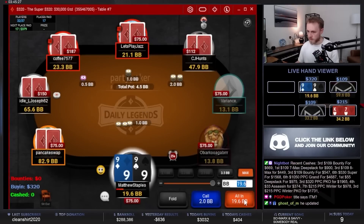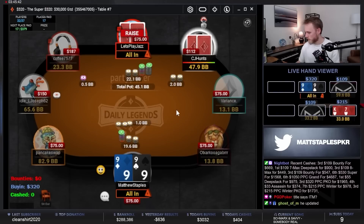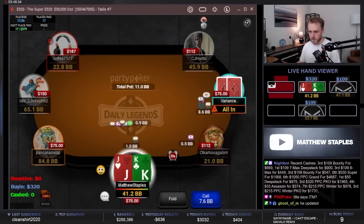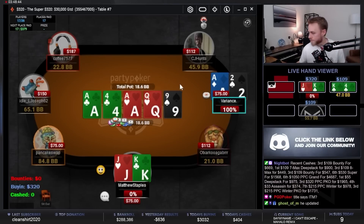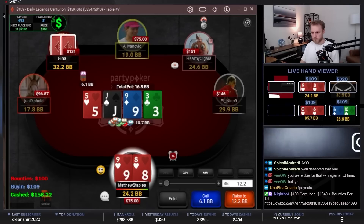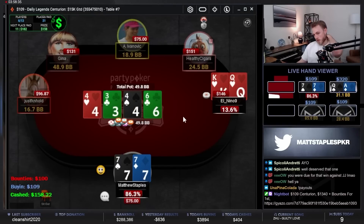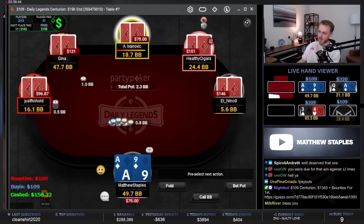Tough one with the nines — I guess we just shoved though. Last time I shoved against this guy he had kings and I had ace jack suited. This time I have nines — let's hope the big blind has ace king, my friends. This will be huge — let's go, big spot! That's a massive flip, let's go! That is the pot that I've been losing over and over again — it's the final 13.